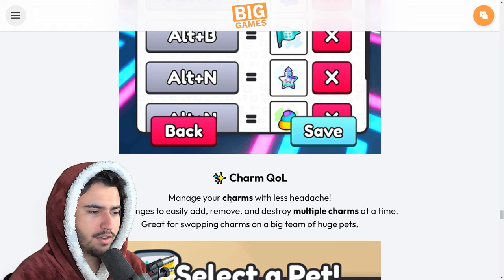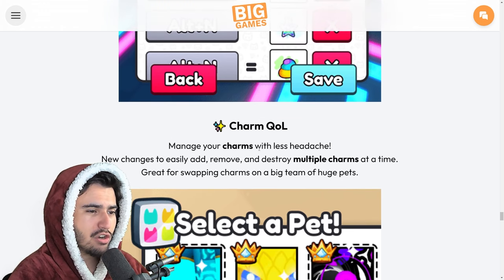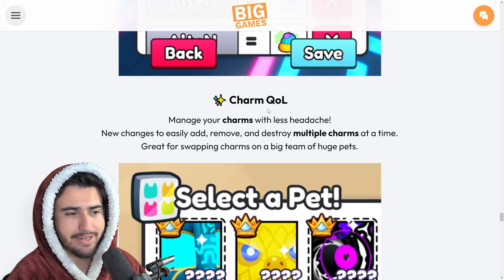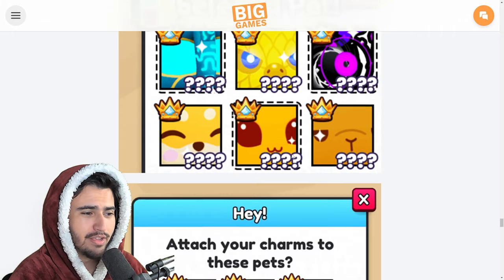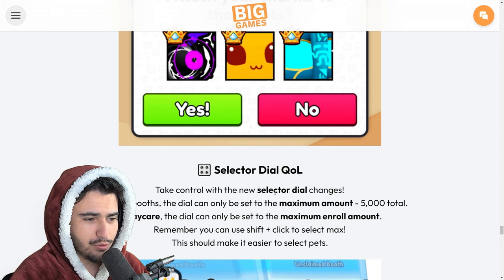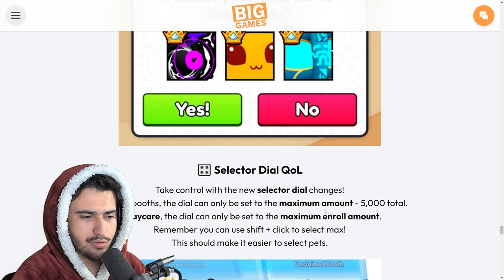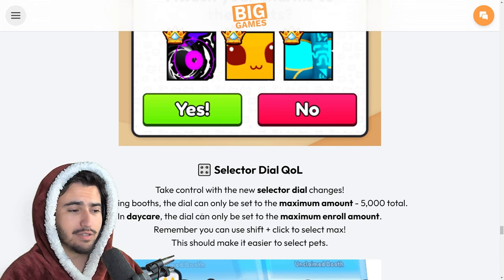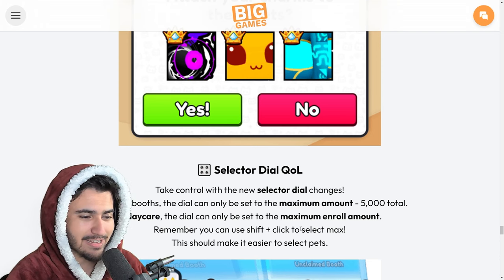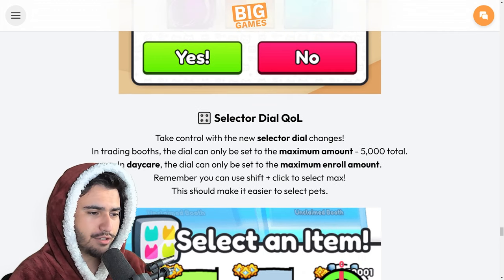Next up we have that charm quality of life change — we're going to be able to manage our charms with less headache. They made changes to add, remove, and destroy multiple charms at a time, which is a great addition and definitely something that should have been in the game from day one. We also got the selector dial quality of life — the new selector dial should make it easier to select a specific amount of an item, so you could set the dial to the maximum 5,000 at a time. And in the daycare, you can set it to the maximum roll amount. They also remind us that you can shift-click to select the max amount of anything.